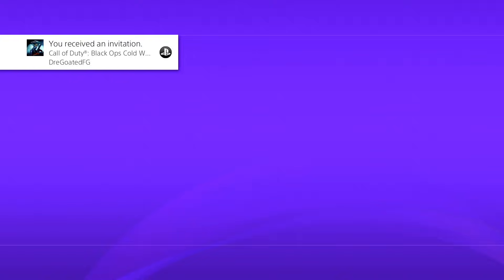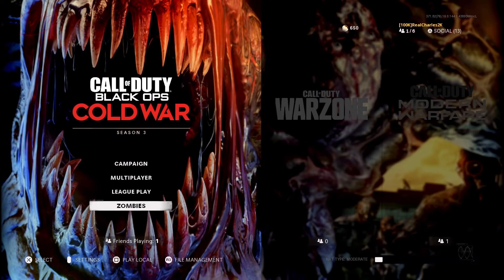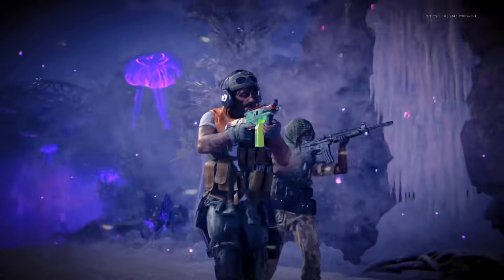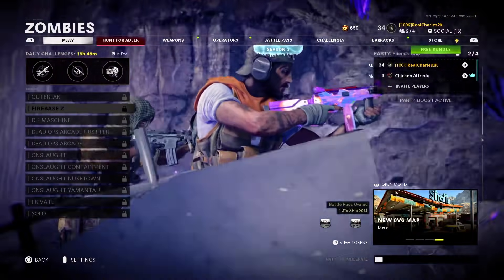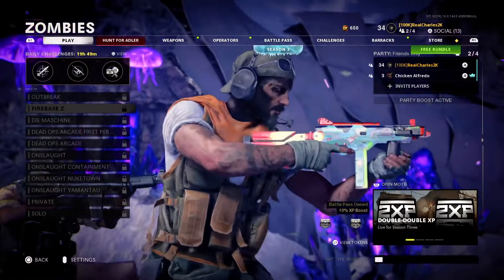Once he sends you the invite, hit the middle button on your controller and accept it from the PlayStation interface - not from the game menu. That's just how I do it. Then tell your friend to start up a private Firebase Z match, or whatever lobby you like. Once the little loading meter at the bottom of the screen gets halfway, tell your friend to go ahead and close the app.